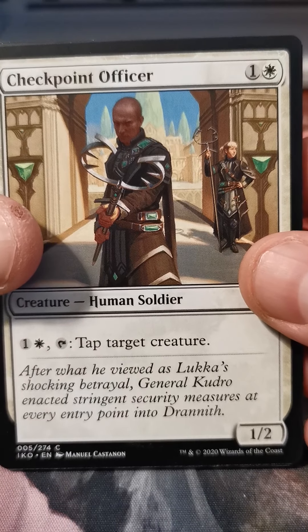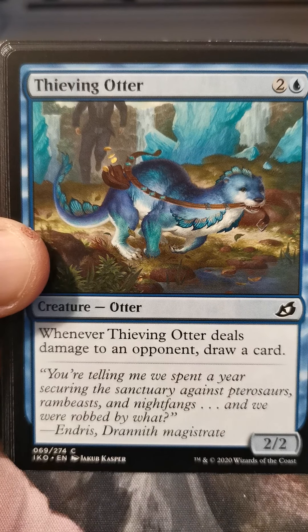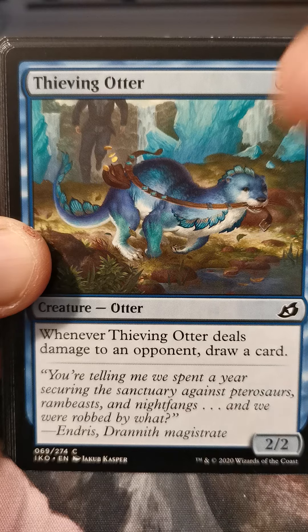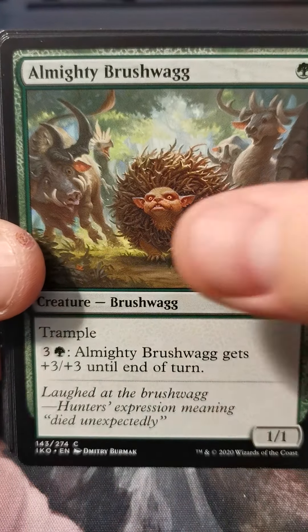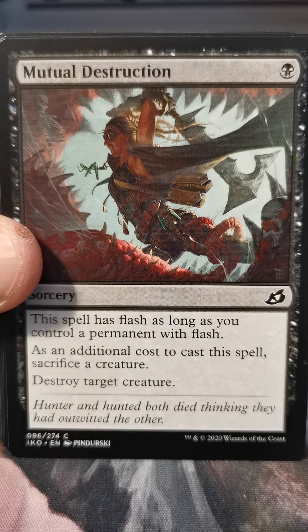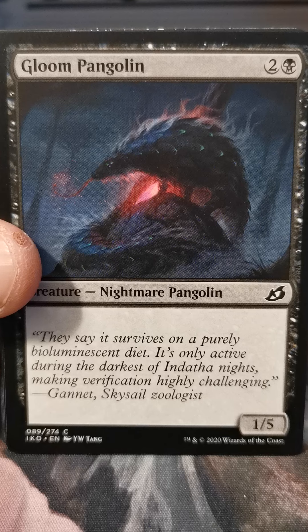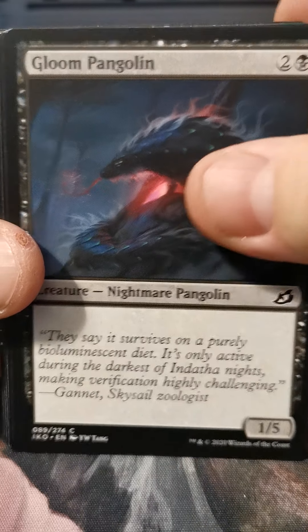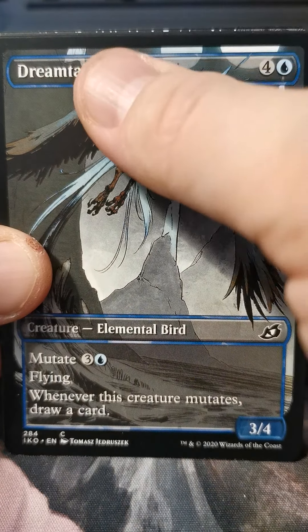Ad cards — ugh, ad cards. Checkpoint Officer, Thieving Otter — definitely a creature type that Magic needed: otters. Goreclaw, Cavern Whisperer, Almighty Brushwag, Mutual Destruction. Migratory Greathorn, Gloom Pangolin — pangolin. Dreamtail Heron, and I say heron because it says heron.